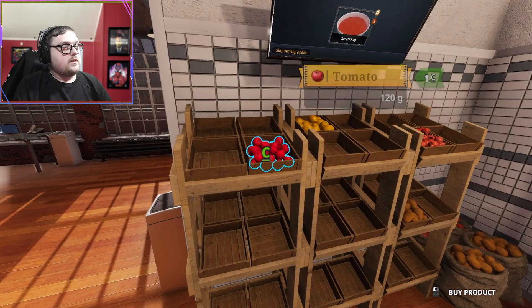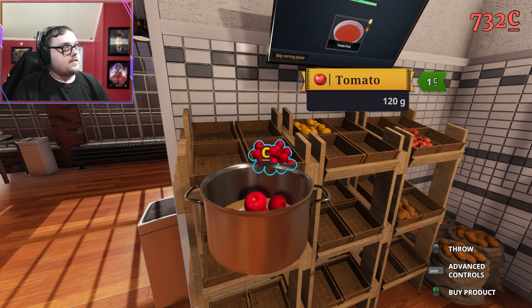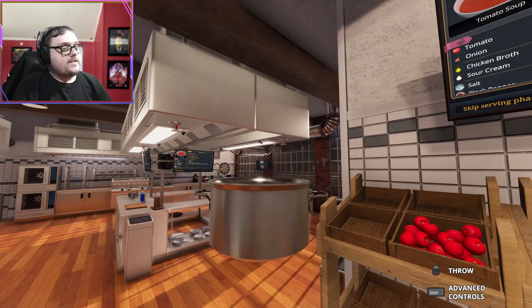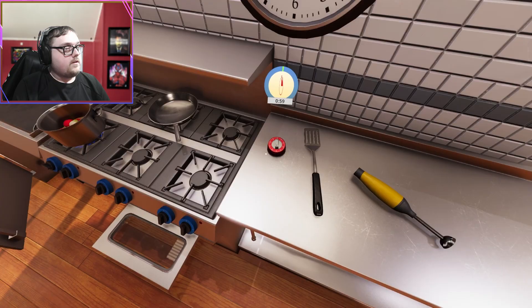Eight tomatoes - one, two, three, four, five, six, seven, eight. Onions, 120. Just one onion. Boil for 60 and then blend, gotcha. There we go, fantastic.